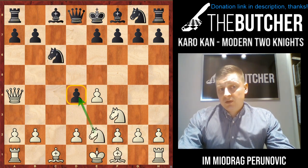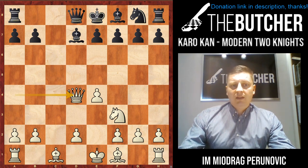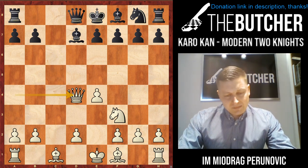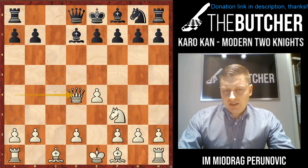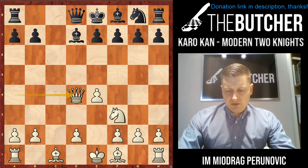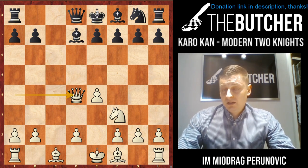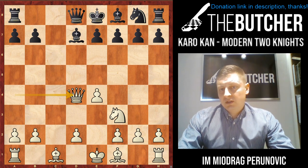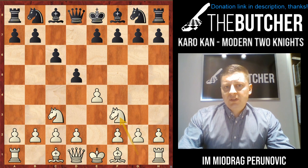In case of Qa4 Bd7, you grab the pawn again, captured by queen, and you're just much better. I'm trying without much explanation to give you very clear variations showing how you're either materially or positionally at a huge advantage.